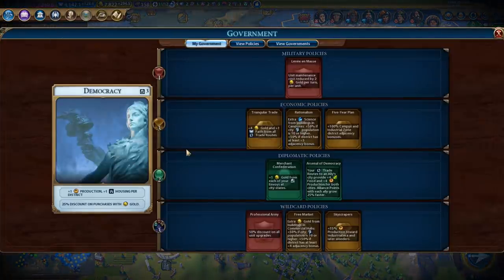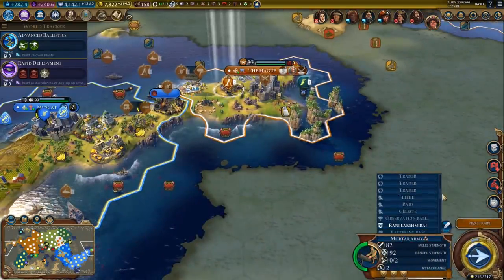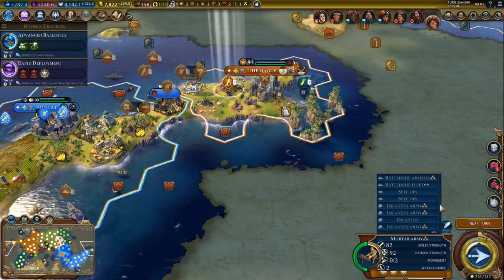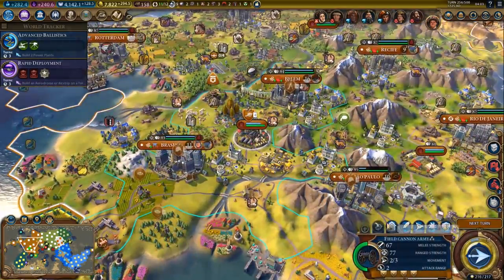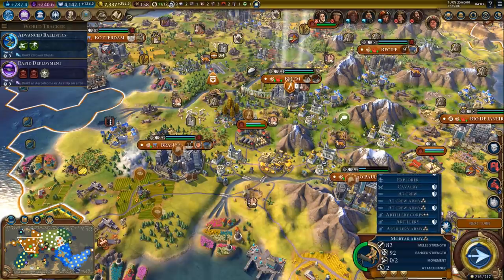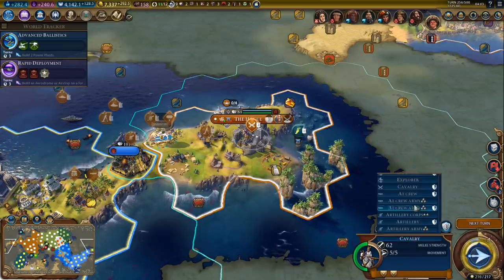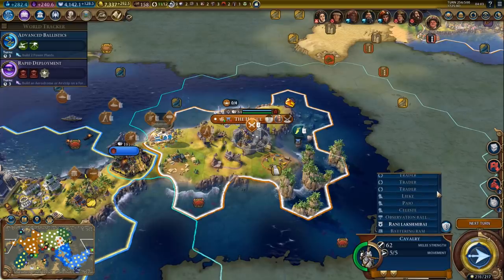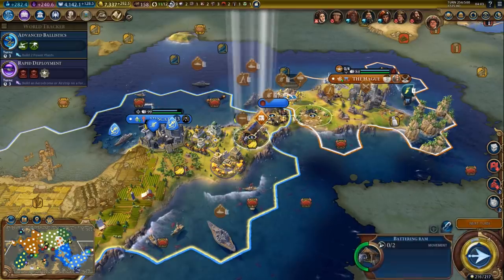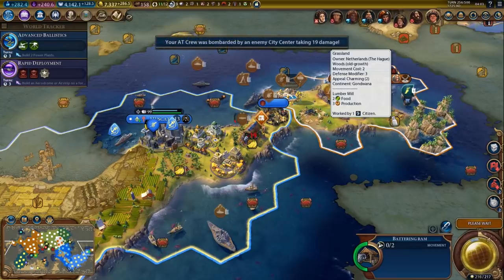Some of these upgrades are pretty expensive. Let's check the list - do we have more? Oh yeah, we can upgrade the battering ram. I'm just looking for actual units - this fella, there you go. I can't upgrade the cavalry yet - let's upgrade the battering ram. It's not like we need the battering ram anymore. He's actually attached - remove that, I can't move him anymore. But we can upgrade him to a supply convoy, that's going to be far more useful.